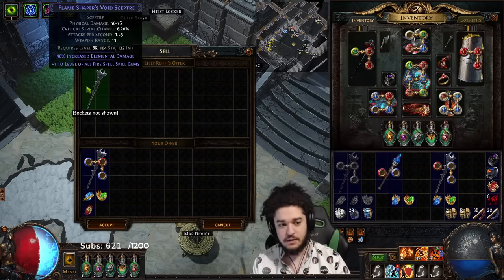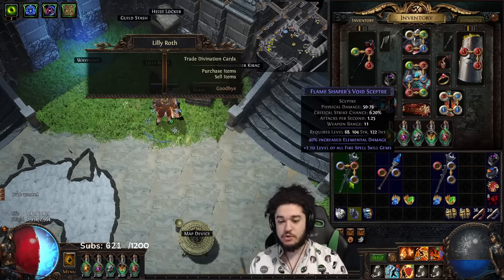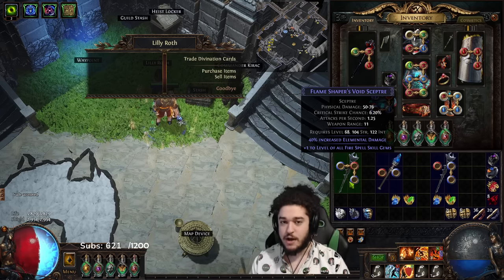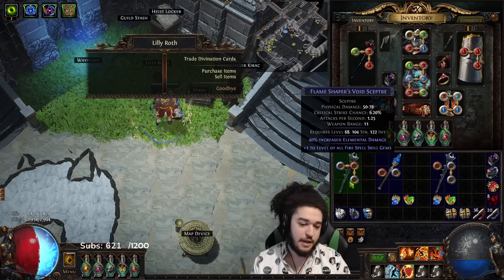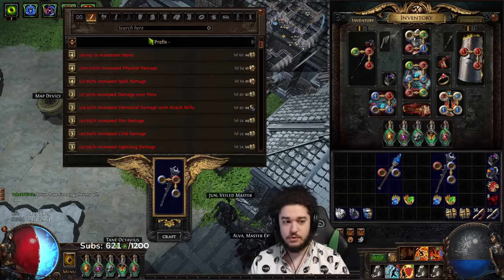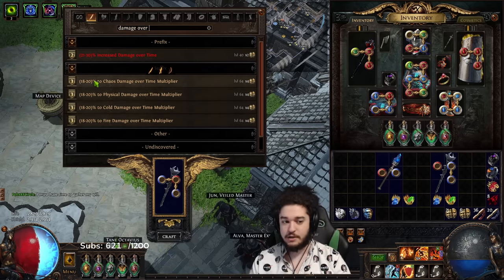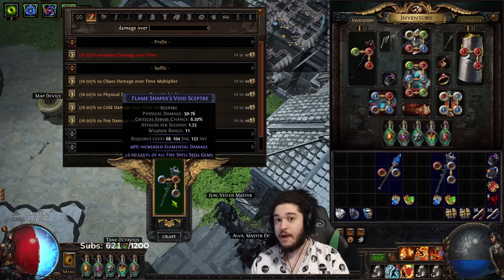That gives us a guaranteed plus one, and it's still item level 85. From here I personally would proceed to augment, because in the end you are going to multi-mod this. You still want to get one desirable suffix — that suffix could be dot multi, fire multi, burn damage, or fire damage. The best one would be global dot multi, because you cannot craft dot multi. If you go to damage over time on the bench, you can only craft specific chaos, physical, cold, and fire versions. So if you augment like 24 dot multi, you could technically regal, mastercraft, and then add fire multi and fire damage.